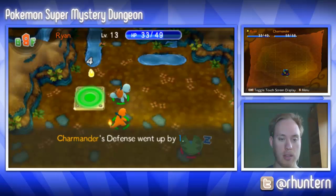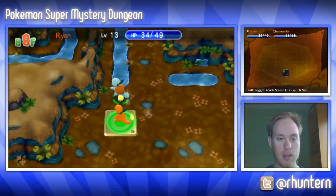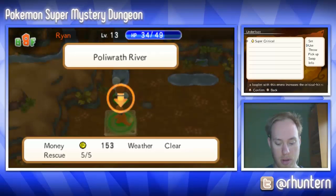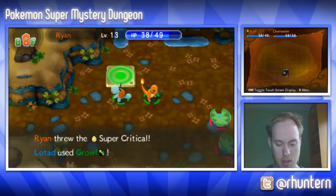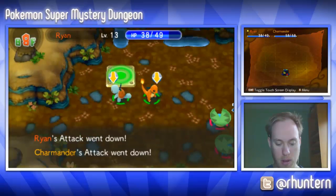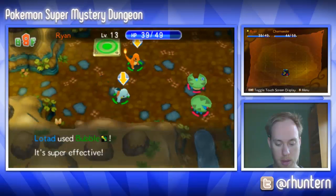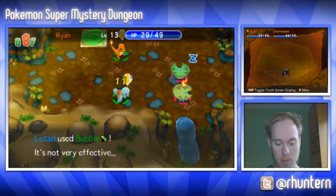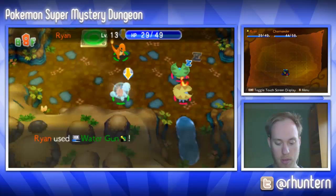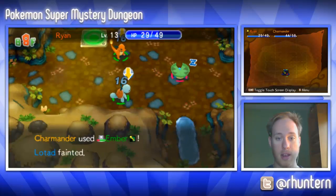Yeah, that's right — Charmander level 12, that's great! But what is this, a super critical? Oh, another one of these. Apparently we don't want to run. Oh, he's burned — nice! So I'm gonna water gun him, that's probably pretty bad for him.